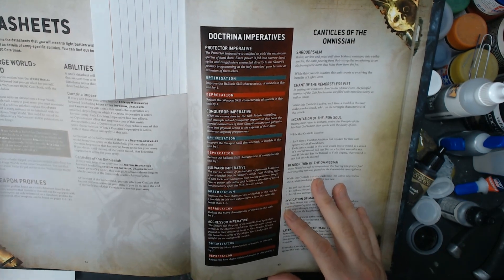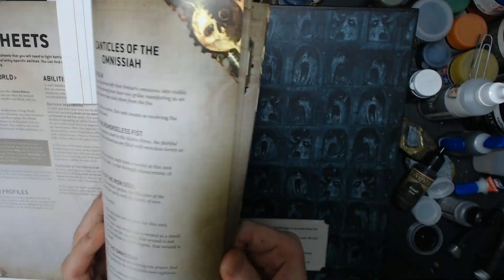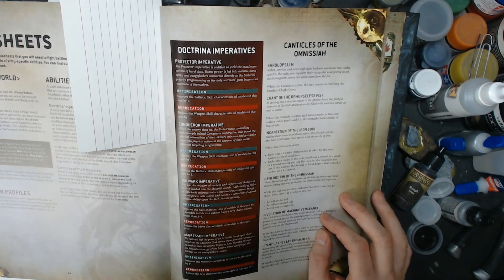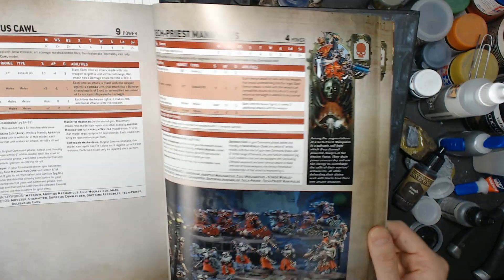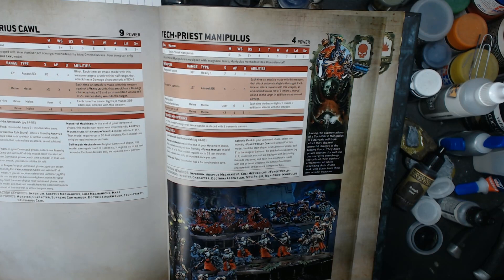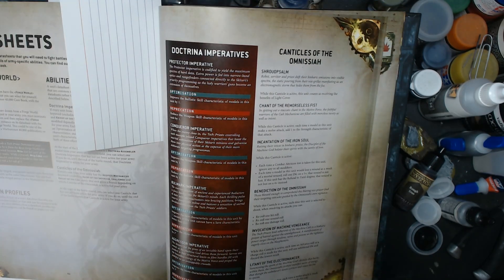Checking out Mechanicals: Belisarius Cawl does not get the Doctrines — he's just getting Mechanicals. You get Shroudspalm for cover. Double-check how that affects monsters because he is a monster. There's also plus one strength characteristic when you make a melee attack. Because of his unique strength of five, he would be strength eleven with the Arc Surge, strength six with the Mechandrite Hive, and strength eight with the Omnissian Axe. So if that Mechanical is up, he can pretty much chop at anything in the game.